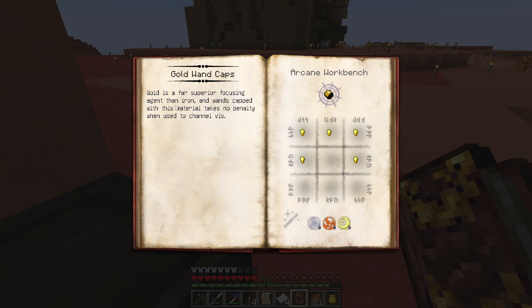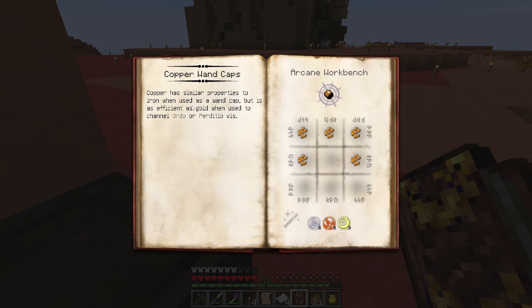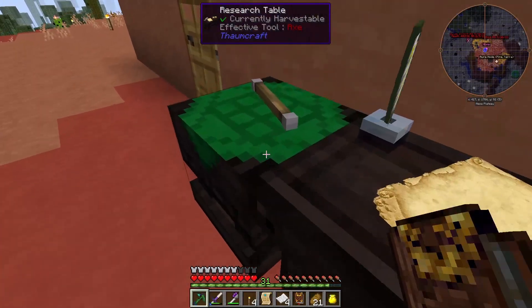Gold is a far superior focusing agent than iron, and wands capped with its material take no penalty when used to channel VIS. Copper is similar in properties to iron when used as a wand cap, but not as efficient as gold — it's used to channel Ordo. So gold wand caps are probably where we're at, then.